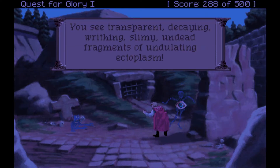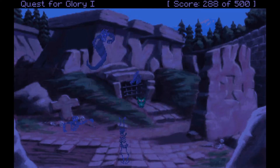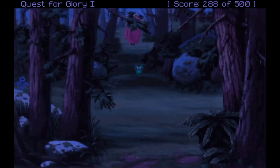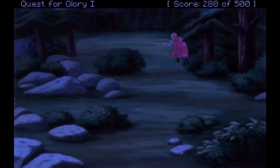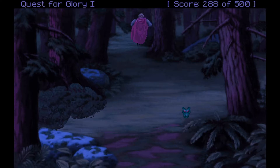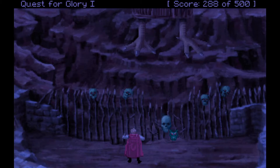We see transparent, decaying, writhing, slimy undead fragments of undulating ectoplasm — we need to get the heck out of here, this place is scary. You can fight ghosts in the fourth game, although it's very, very dangerous — even later in your career, fighting ghosts is always going to be a bad idea. We have the mandrake root — that was a little adventure.